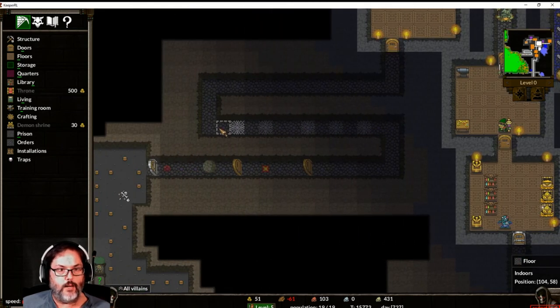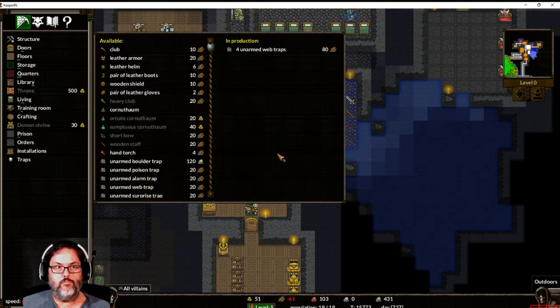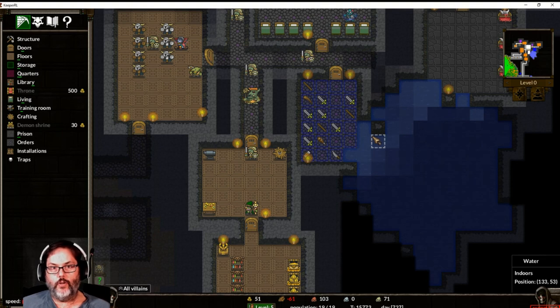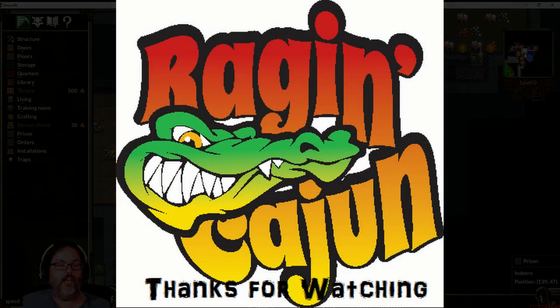Did they build the boulder traps yet? Does not appear to be. We've got the granite and they'll do that. Let's go ahead and queue three of those. So anyway guys — and also, how do you use the torture table? I don't know what it does. If the guys are working, does it benefit us to put them on the torture table? I have no idea. Let me know so I can learn. If you haven't played, let me know what you think of the game. We'll see you next time — bye!